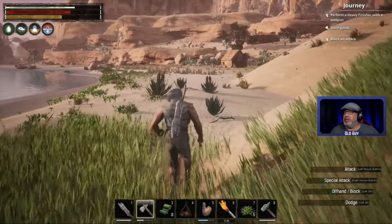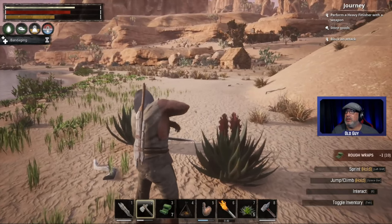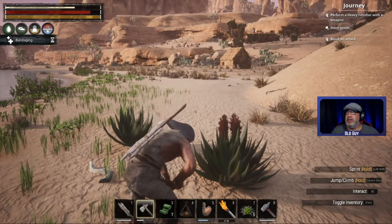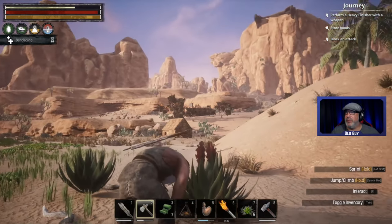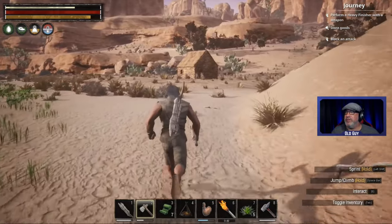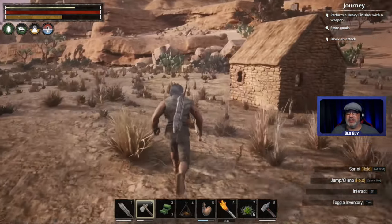Let's get some more to eat and we'll heal ourselves up a little bit here as well. Getting the hang of it - Yuli and Merrill were helping us out quite a bit, explaining stuff to us, so we got a little bit of a leg up from the other players on the server. We are playing on Dax's server, by the way.